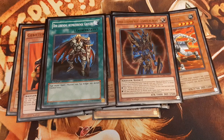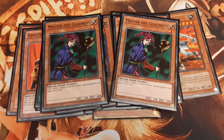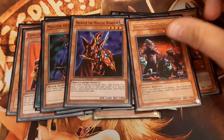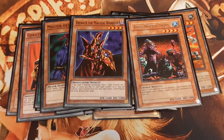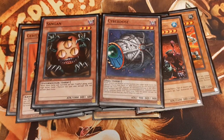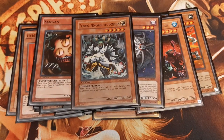Now on to the non-warrior monster lineup. For spell recovery, I play double Magician of Faith. Breaker the Magical Warrior deals with backrow, while Tribe-Infecting Virus is known for his mass removal ability. Sangan for the floaters and searchers, Cyber Jar for swarming the board, and one Thestalos the Firestorm Monarch for additional spot removal and as a beatstick.